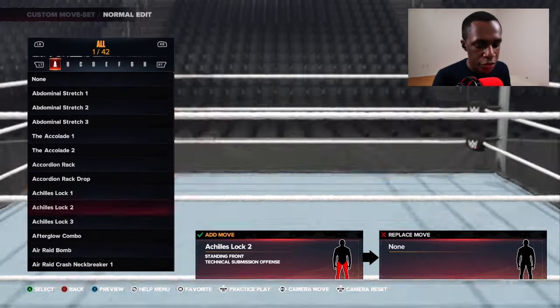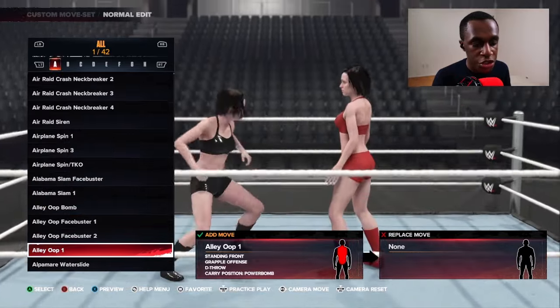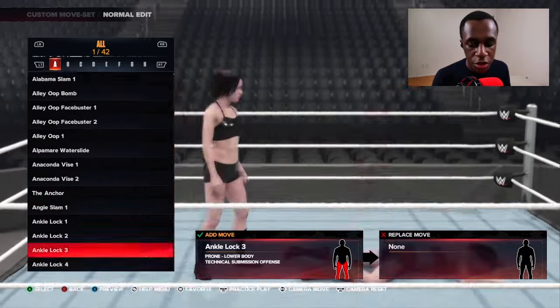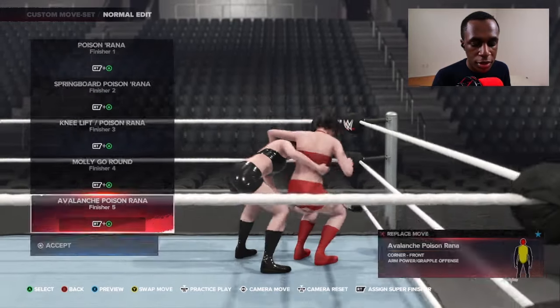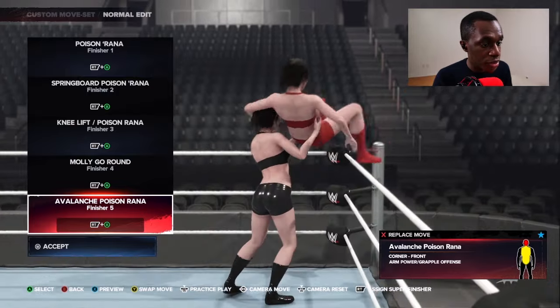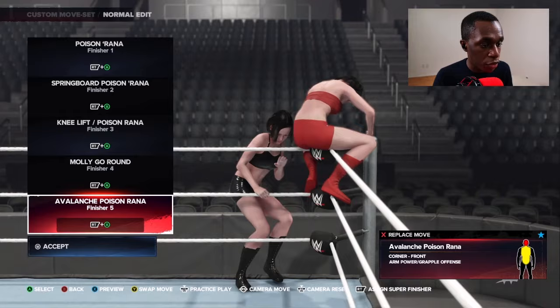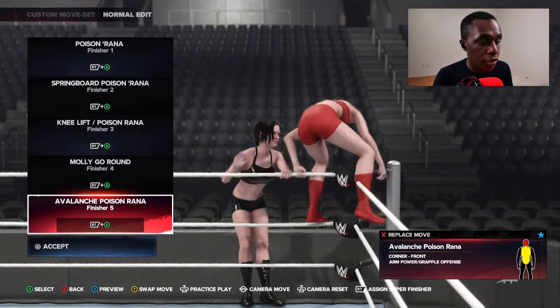Find your super finisher — you can pick any move you want. Any move in the finisher section can be assigned as a super finisher. Here's the move assigned as a regular finisher. To assign it as a super finisher, all you do is click R2 on the PS4 controller or RT on the Xbox controller.